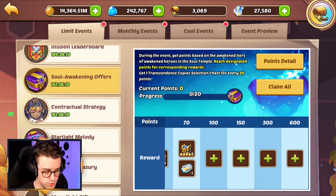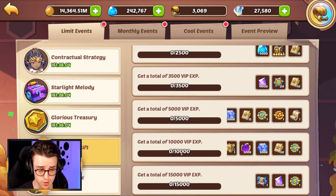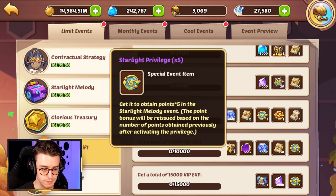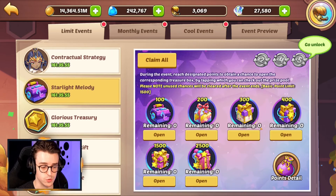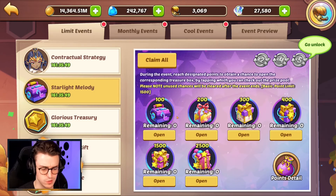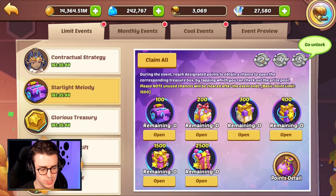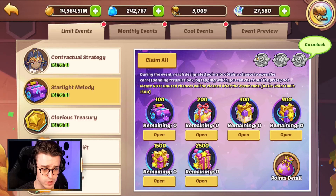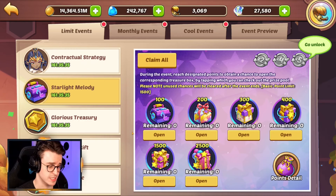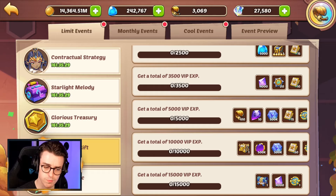For even more bonuses, the moonlight gift continues for one additional tier at $300 total — giving you origin artifact selection chests, some prism story gems, and a times five multiplier that also nets another origin artifact chest. So after spending $200 you can spend another $100 and get two origin artifact selection chests plus 10 more glorious treasury coins. Spending $300 on this event is a little crazy — even $100 is quite a lot — but it depends on your disposable income.